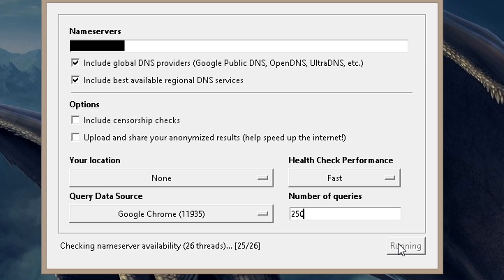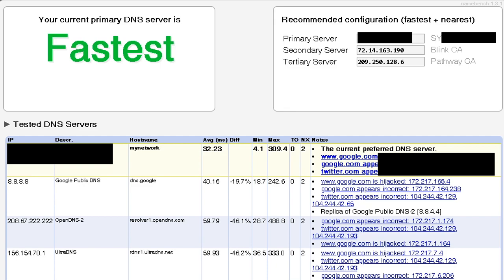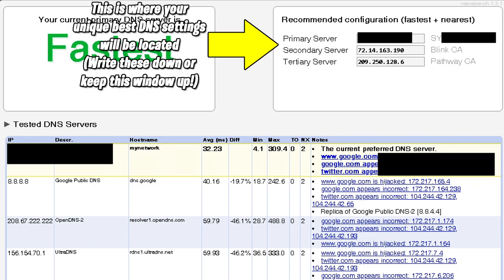It's going to test all these different servers and threads, and in just under half an hour it'll be done. Once finished, the results screen will pop up automatically showing you the best primary, secondary, and tertiary servers, as well as the fastest and nearest recommended configurations. It shows average speeds, minimums, and maximums — these numbers will of course be different for you once you complete the test.